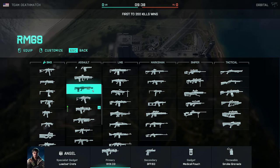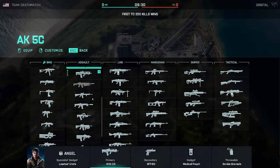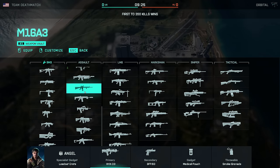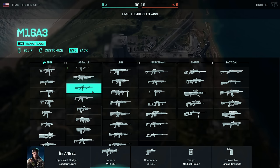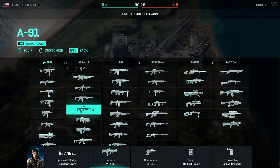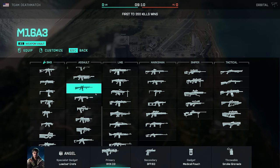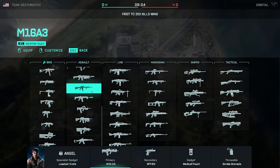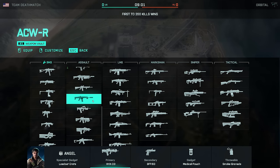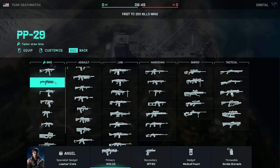The RM-68 has seen nerfs in the past — it was at one point probably the best assault rifle in the game — but now it's still very, very good. I would still consider this to be S-tier. The GEW is okay, like an A-tier weapon. As for the vault weapons, this pretty much goes for every single category: the vault weapons in general are just simply flat out worse than the all-out warfare weapons released with the base game or any of the seasons. If you see a sign that says BF3 Vault Weapon or Bad Company 2 Vault Weapon, it's probably not going to be as good.